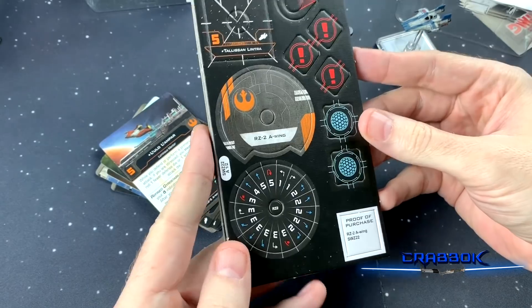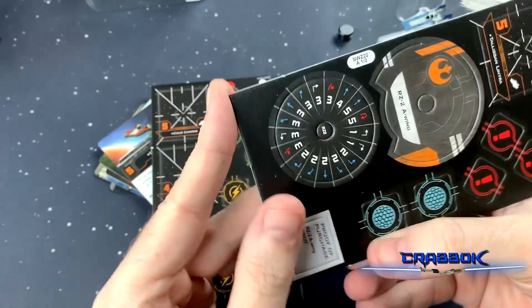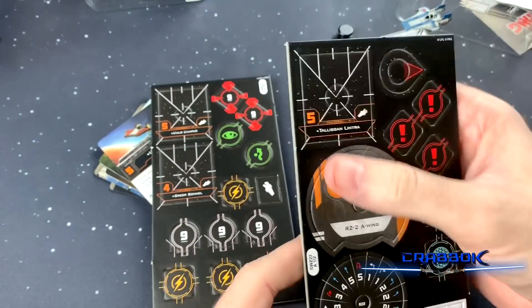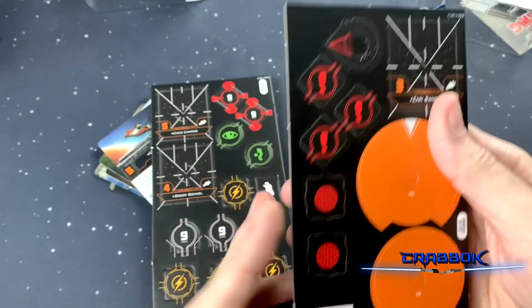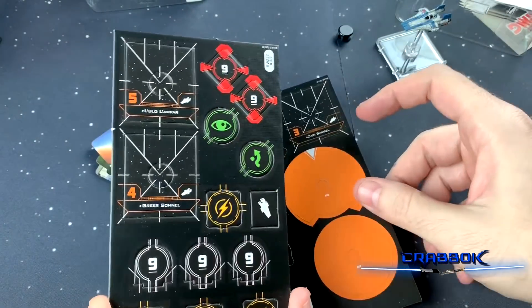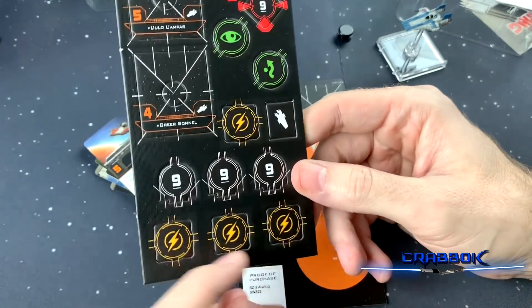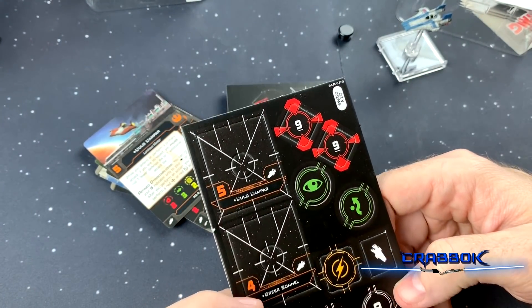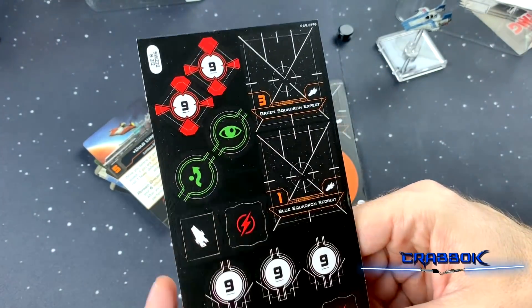First thing we're going to look at is the cardboard. We have two shield tokens, we've got our dial — we can do the S-loops and the 5K turn, and we've got a lot of blue on there as well. We've got Tally Lintra, a small turret — there isn't even a small turret in the conversion kit. We do have target locks, a focus, an evade, some charge tokens, the number nine. We've got Lulo Lampar and Greer Sonnel and our generics.